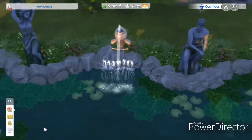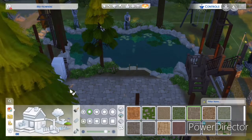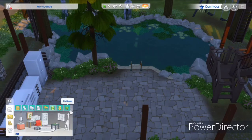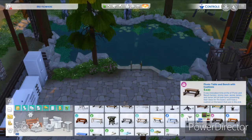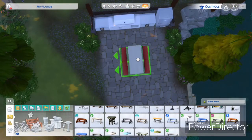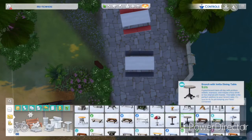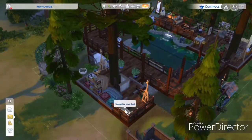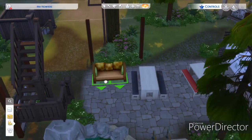That's kind of the fun fact about how this build came about. I've been trying to do a lot of renovations recently — that's my kick right now — but I really enjoy building community lots. It allows you to get outside of your creativity realm. You honestly have probably everything you need here for this to be a residential lot, but it's technically a park. I wanted that body of water to look natural.